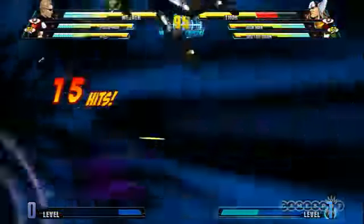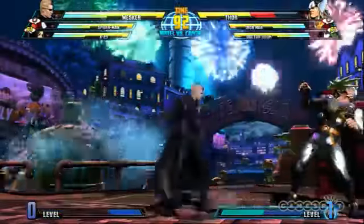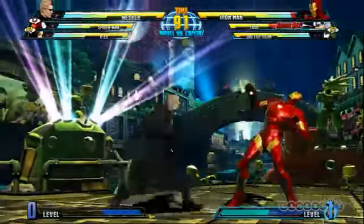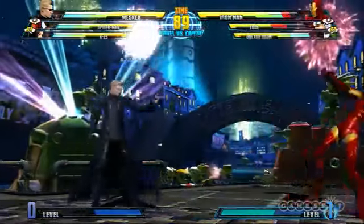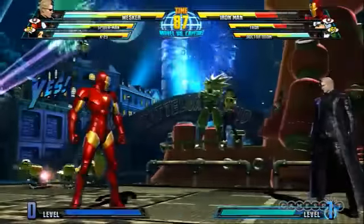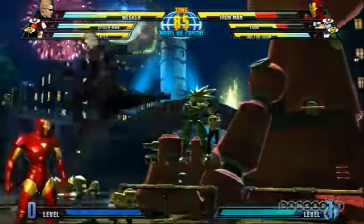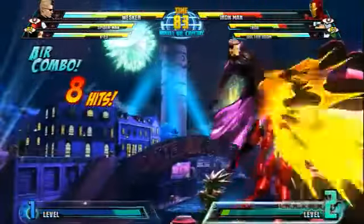One of his very fast supers — just get that right out of the gate — can be done in the air or on the ground. You see he's got a really fast dash and some good range normals, but the gun is really what it's all about. And with his illusions, he can teleport one of three ways.